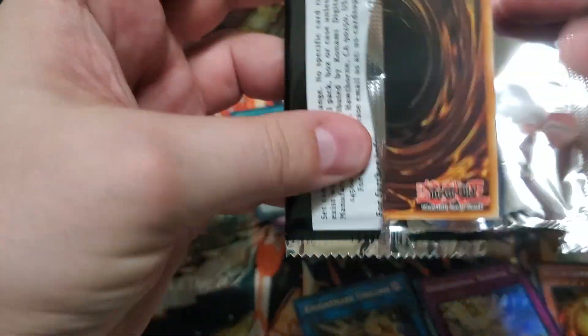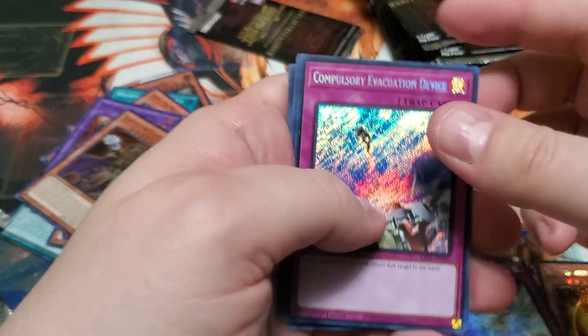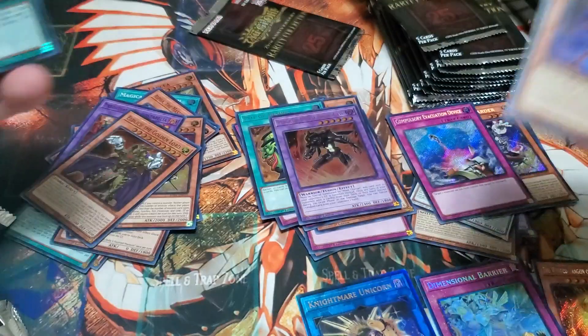All right, next pack. Nightmare Unicorn, Compulsory Evacuation Device, Simoon, Sphere Mode, Pre-Preparation.